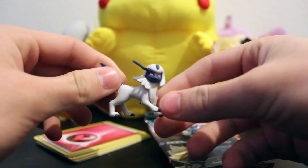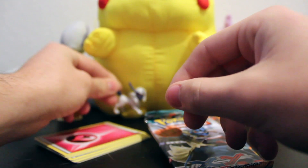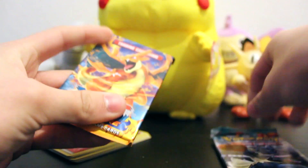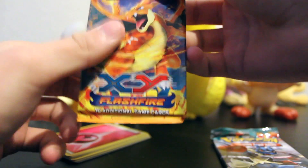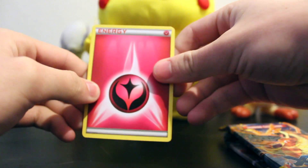Here's the Absol figure. It's really, really tiny. The other pack we had was a Furious Fist with Megalucario on there. And then we got the Flash Fire, which I'm pretty excited to open. But we've also got the ten common cards and the two holos.